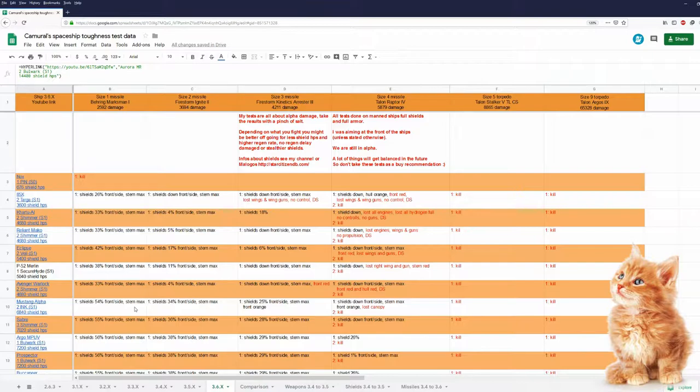I tested a few shields — links to my videos are in the top right corner. In my tests with standard loadout and raw alpha damage, the Merlin is tougher than the Eclipse but not as tough as the Warlock. This is really interesting because the Eclipse has more shield HP than the Merlin, yet still takes more damage. One size four missile and the Eclipse is already losing all her wings and guns, while the Merlin can take one size four missile much better. Like I said in my Eclipse video, I don't want the Eclipse to be a very tough bird, but this thing is really, really fragile.